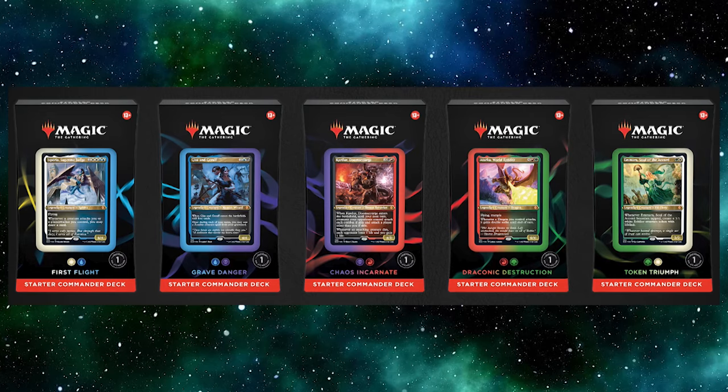One option is buying a pre-con. These are decks made by Wizards of the Coast that come with a hundred cards, a deck box, tokens, and pretty much everything you need to start off. The commander will always be at the front. Even veteran players who've been playing for years still buy these pre-cons — they're getting better each year and are used either to start a deck or to upgrade decks they already have by pulling out the useful cards.